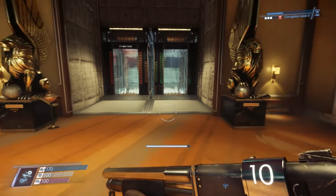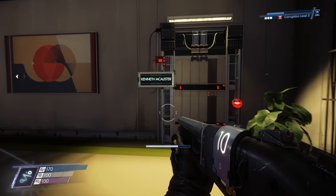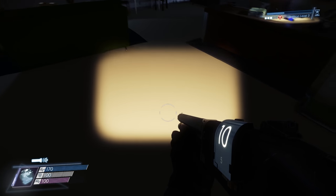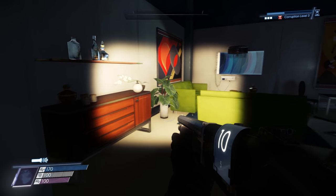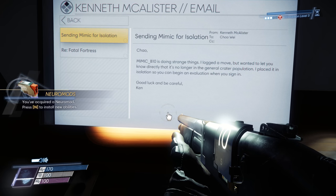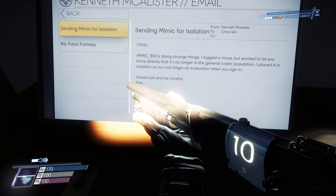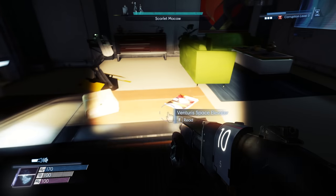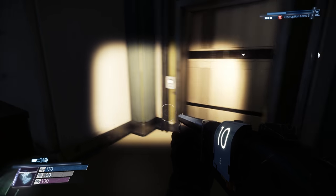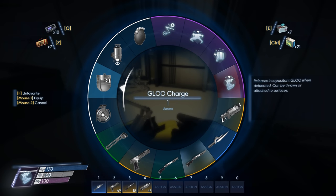Oh, they're just right here by the entrance. Kevin McAllister's quarters. Here we go. This place is creepy. Please protect me, Scarlet McCaw. Sending Mimic for isolation — Mimic B10 is doing strange things. I logged a move but wanted to let you know directly that it's no longer in the general crater population. I placed it in isolation so you can begin an evaluation when you sign in. Good luck and be careful. Fatal Fortress — please stop. Uh-oh. Bernie Phantom — not good. Don't want to just run away from them all. I think I should just take them on.